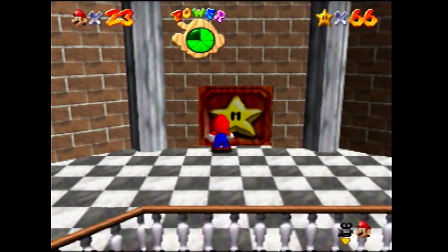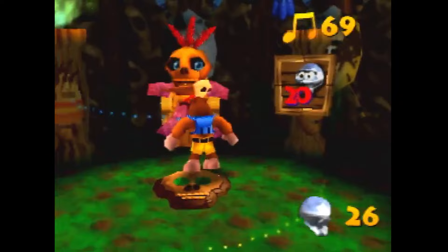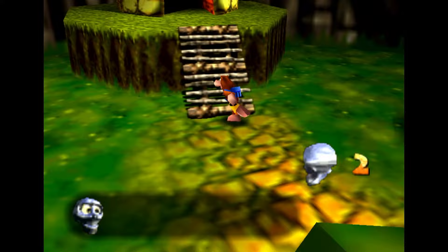But there are some unique gameplay aspects to Banjo that you need to understand. First, is Mumbo Jumbo. Mumbo is a skull-faced shaman who appears in the majority of the stages. And by collecting Mumbo tokens hidden around each stage, you can trade them in for a transformation.